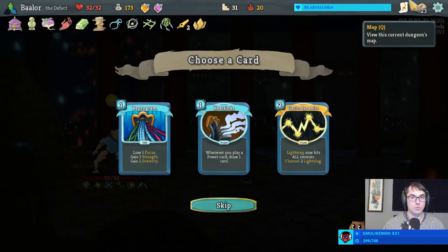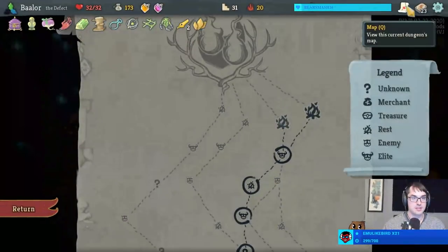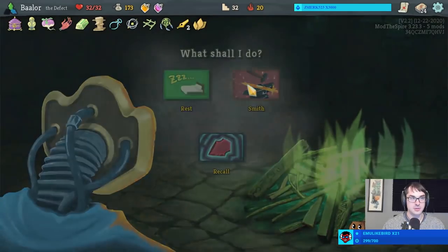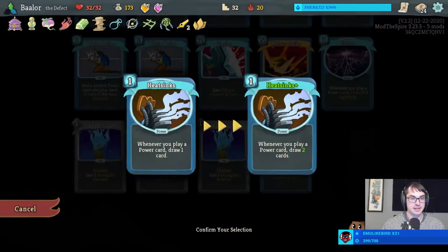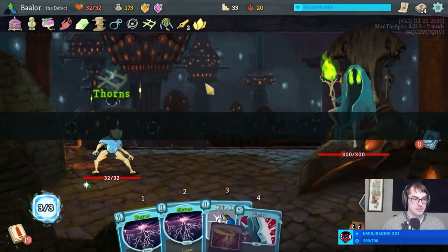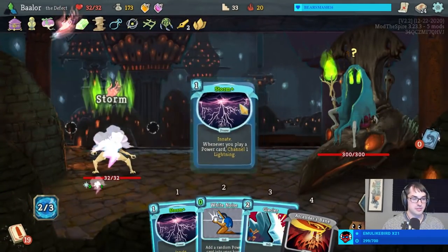Whenever we play a power card, draw one card. Upgrade it, draw two cards. Welcome. Completely ignore that Electrodynamics — we already have one anyway. This is the big winner. Now we have a use for energy, but mostly we're just going to instantly destroy everything.